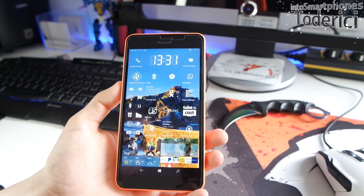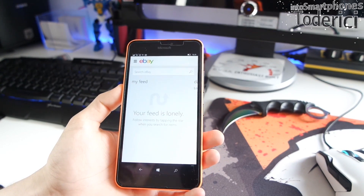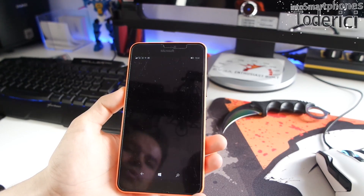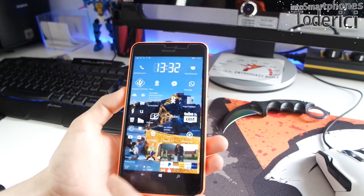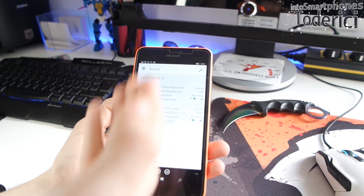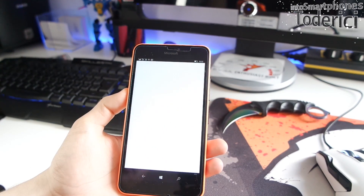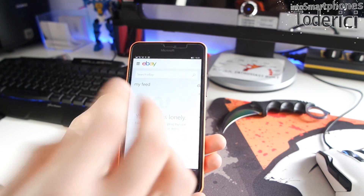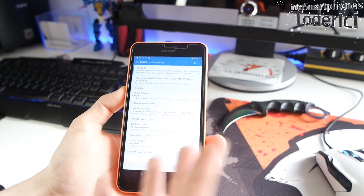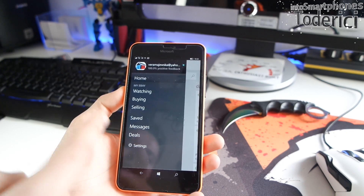One good improvement I saw is the RAM management, which is finally improved. For example, when I was in eBay browsing and buying stuff, and then went to the desktop or to another app like Outlook, when I came back the app would forget which page I was on and always return to the home page. Now even if I open Outlook and go back to eBay, the menu stays open — before it would never stay open.